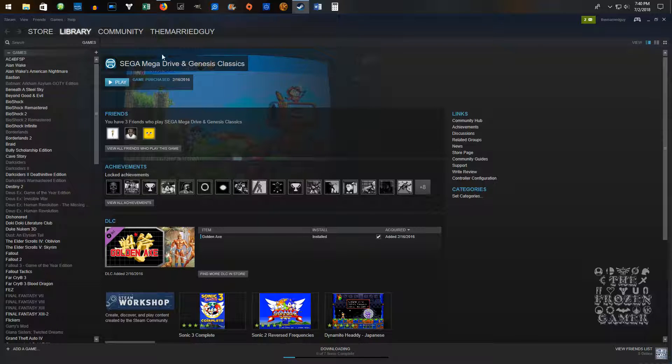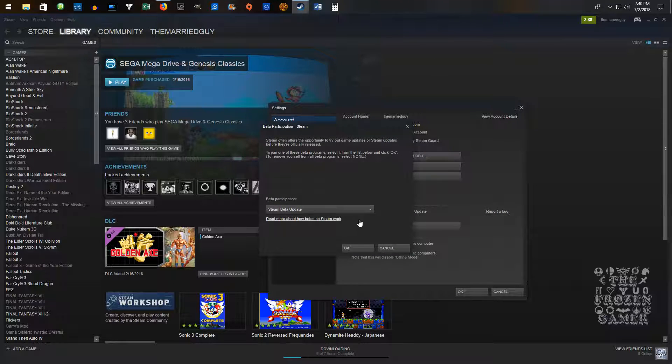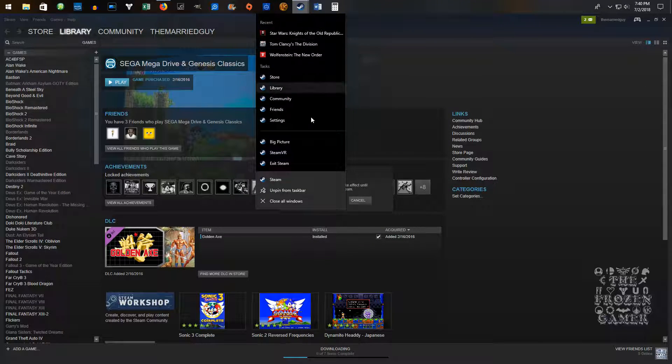So first of all, in Steam you go to Settings, and then under the Account tab, go about halfway down and you'll see Beta Participation. The Steam Beta Update is what I have set here — that's what you want to choose. That's the only one that shows up for me right now, and that is the one that you want. Once you've done that, go ahead and hit OK.